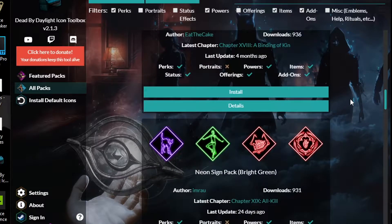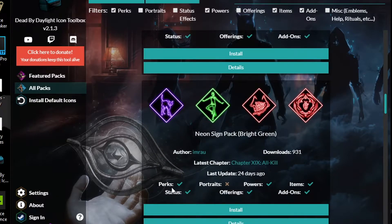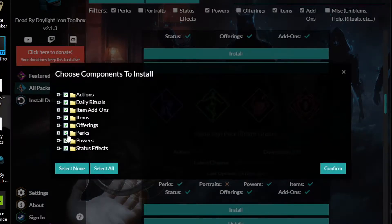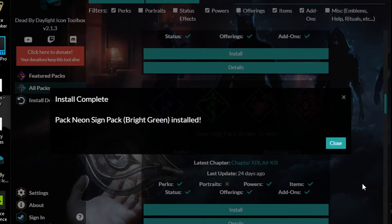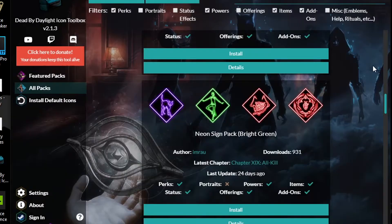This is the one I normally get. As you can see it covers the status, perks, powers, offerings, items, and add-ons — but without the portraits — and that's exactly what I want because I already have my own custom portraits. All you do is hit install, and it's automatically installed. Confirm, and there you go — it's loading in. Everything has been properly installed, so we close it.